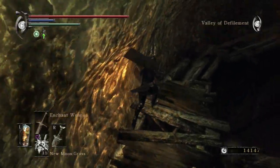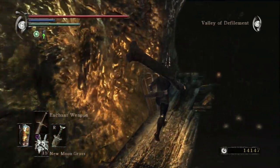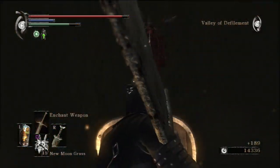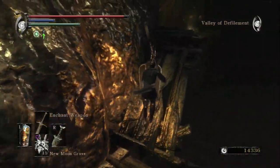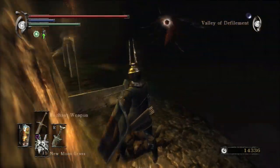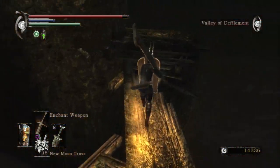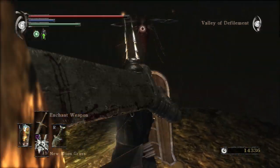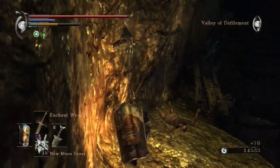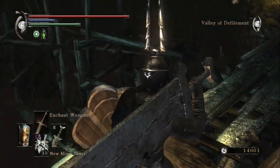Here we go — this is the path to the shortcut. It's pretty much just one long, narrow trek along these planks, with not much in the way except a couple annoying mosquitoes. They go down, no problem. Be careful with the camera here and the way the mosquitoes float off. If you take a swing with the wrong weapon, you'll take a couple steps forward and fall into the swamp — and you are actually high enough to die from fall damage for some reason.